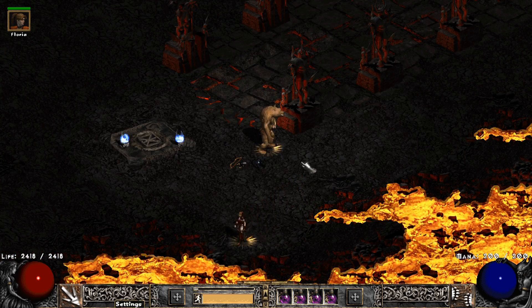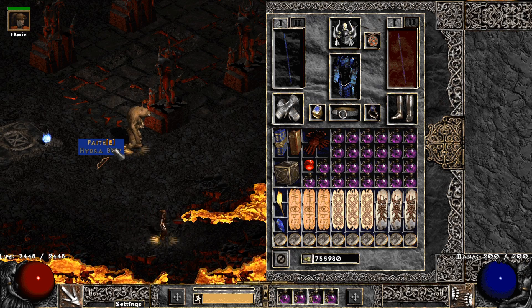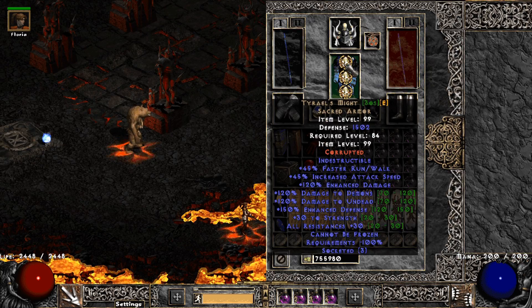In bear form, the most important place to have attack speed is on the weapon, which is why Shael is the way to go. Even the attack speed of the mercenary is totally irrelevant, so take whatever you want.